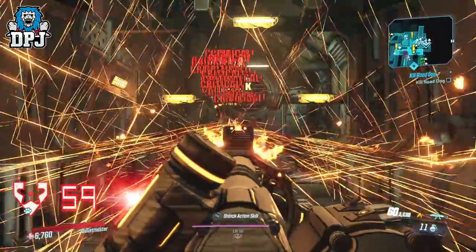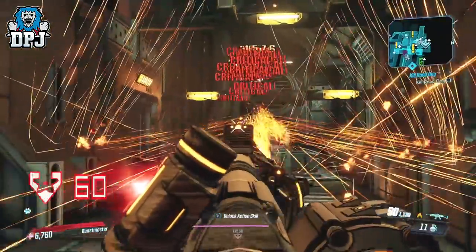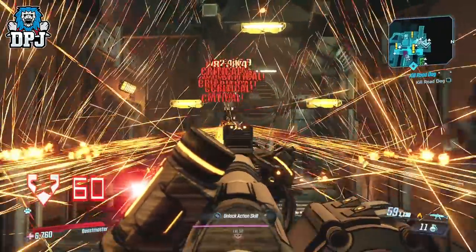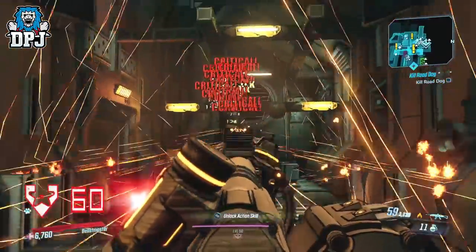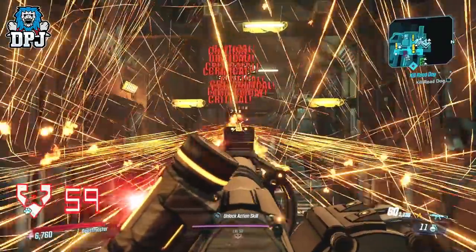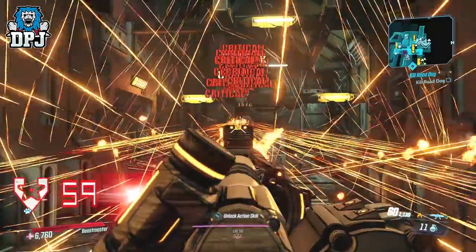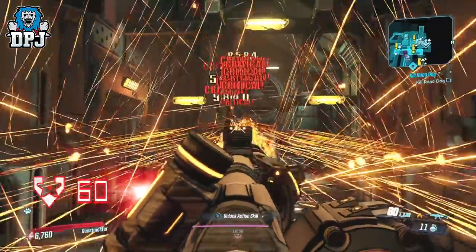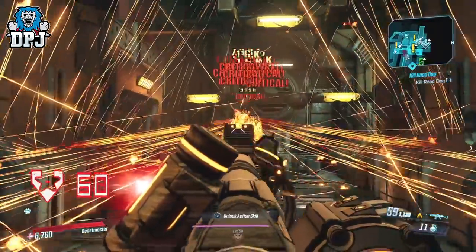Next up we have a pair of glitches. Both do the same thing — one is for FL4K only, the other works on all vault hunters. This glitch allows you to build up any weapon to a point where it can destroy everything in mere seconds. I've made videos on both of these before, but I have something to add to one of them. I'll play a clip from my previous video explaining how they're done.